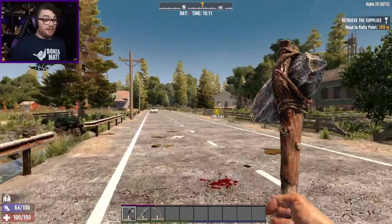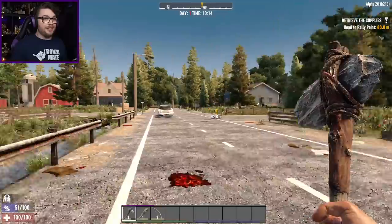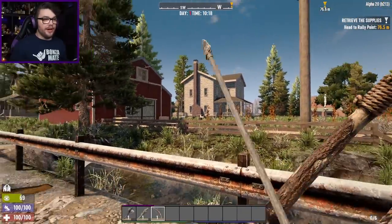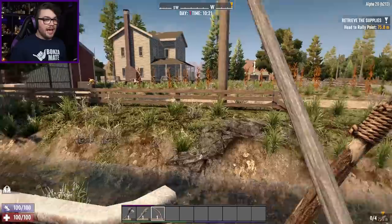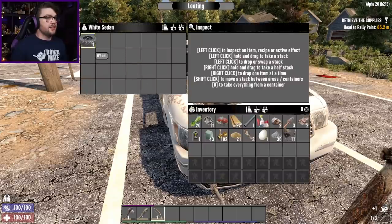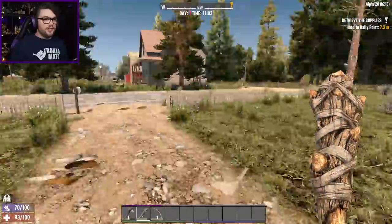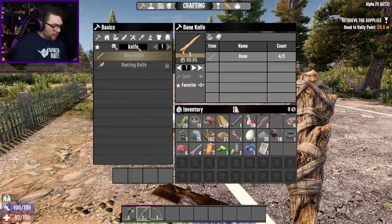That's a new looking barn - whether it's new or not, the paint on the outside looks nice and fresh, which is unusual for 7 Days. Most of the time everything is super dilapidated and awful. I'm just kind of keeping my eyes peeled to see if there is somewhere I can use as an impromptu base for the horde when it comes around. There might be a goer actually - somewhere I can funnel some zombies and have them where I can smack them in the chops.